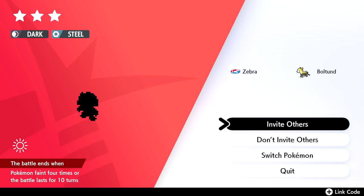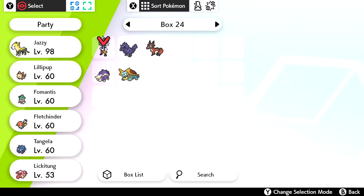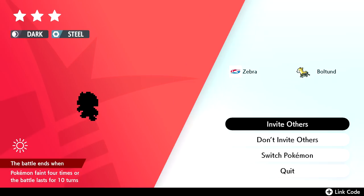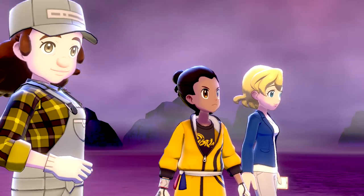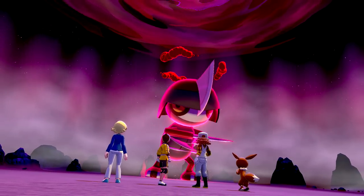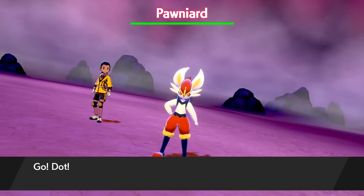So we're going to get Dot out for this one — she should be the most effective. She has G-Max and everything, we've checked her out in a previous episode. She's level 82 as well, so she's getting up there. I love the little sprite art for all the G-Max Pokemon on the bottom left, that always looks so cool. Yep, I was right — it is Pawniard. It's not G-Max or anything, but I wasn't really expecting that given the situation.